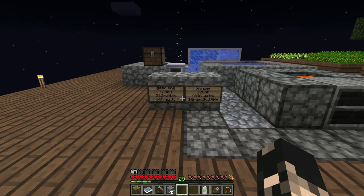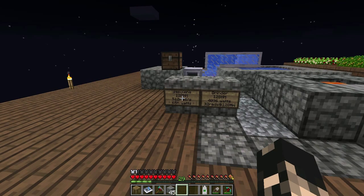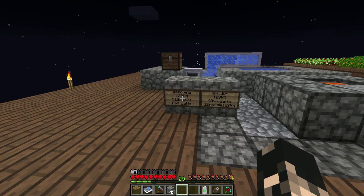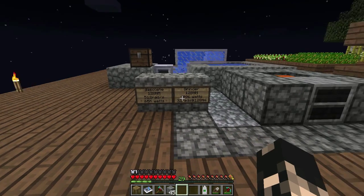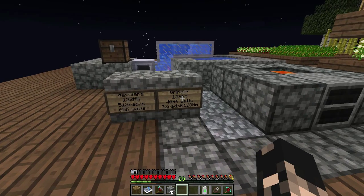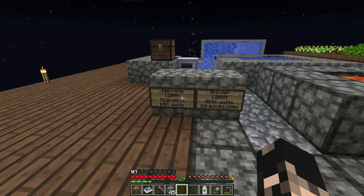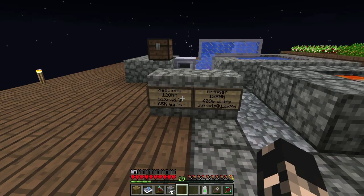Hey guys, I'm Oz here and welcome to another episode. As you can see in front of me I've got two signs, and you can probably guess it's got something to do with a grinder and gasoline. Today's episode is going to be the gasoline engine and the grinder. We're doing both because essentially the grinder requires 128 newton meters of force and the gasoline engine just happens to output 128 newton meters of force.